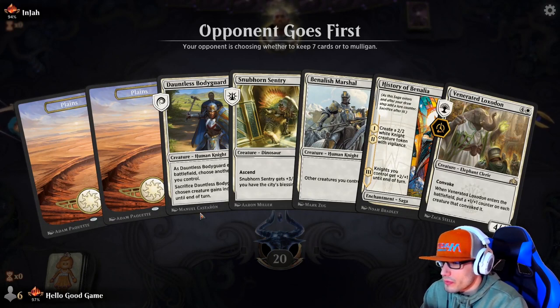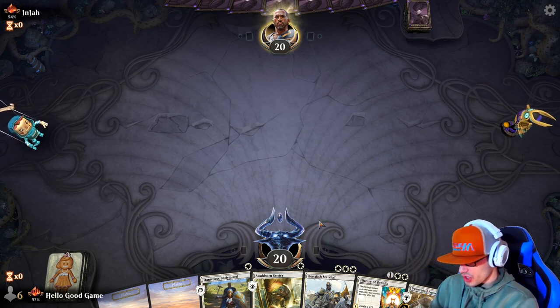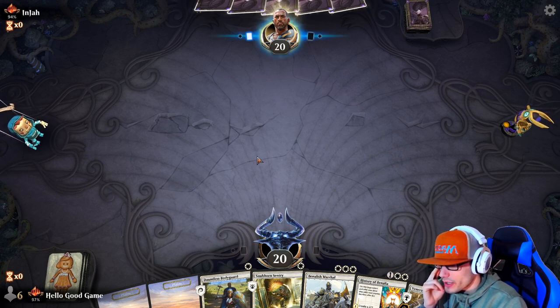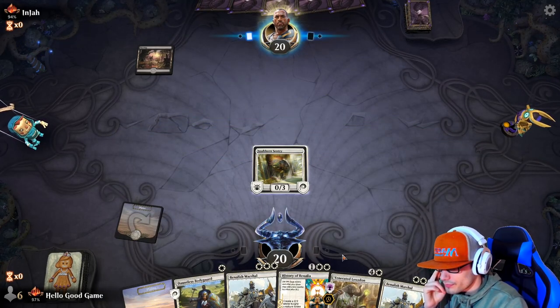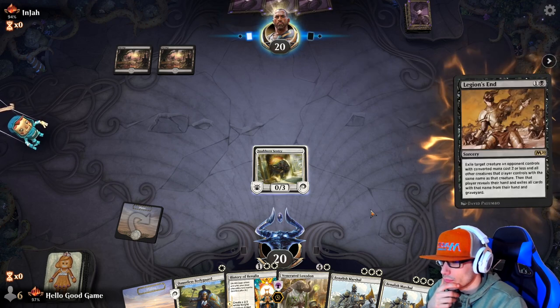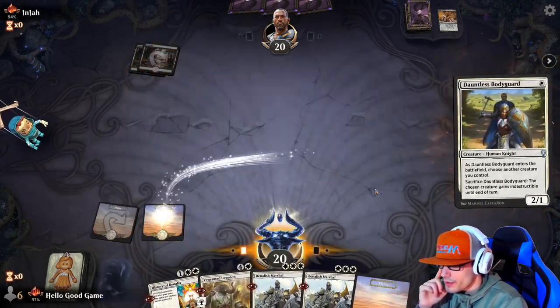Alright, hand looks fine. If we drop the third land we're laughing; if not it could be a struggle. We're having pretty terrible luck - not my favorite deck but it is a list I wanted to showcase. If our opponent plays mono white with a Soul Warden I am going to lose my mind. Okay, this is pretty nice - let's get our Sentry in there. We can enchant it with our Bodyguard. Looking for our third land, and we do pull it - that's good.